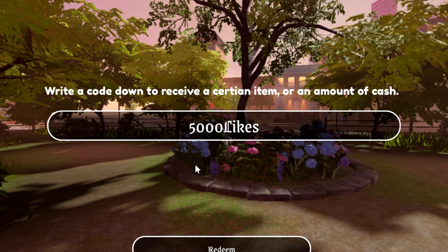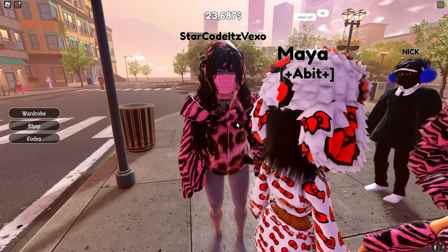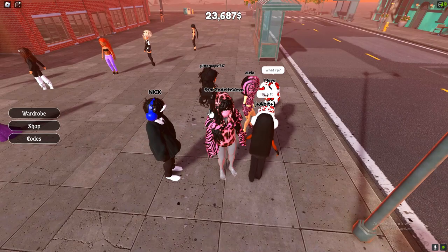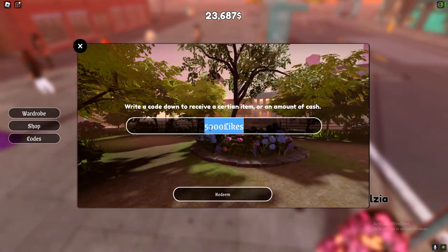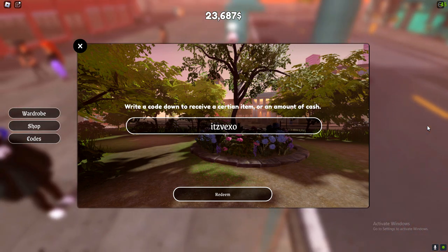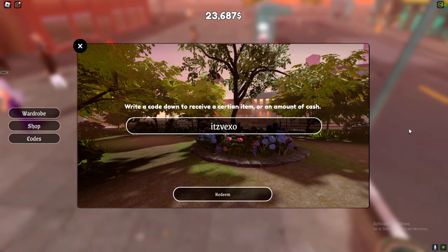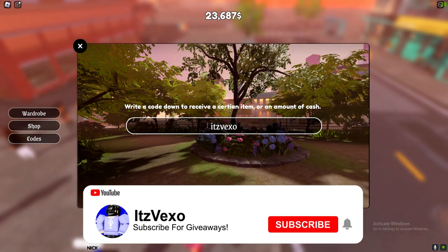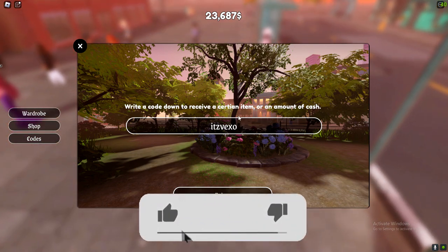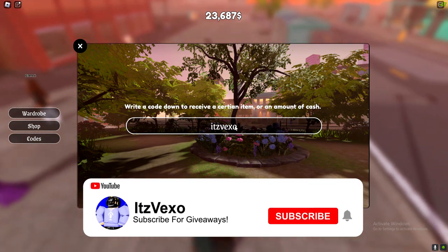That's pretty much every single working code. But I've got one more to show you — the 'Vexo' code, which is going to be my own creator code in the game. Like this video and I'll try to get the developer to give me my own code that gives you 10,000 cash in-game. It's going to be a limited time code, so keep coming back to try it. I'll also try to donate 10,000 Robux to the game so the developers will give me the code. Peace out.